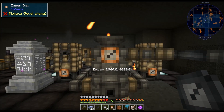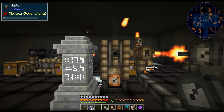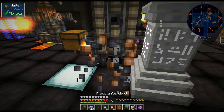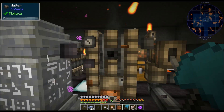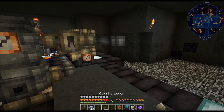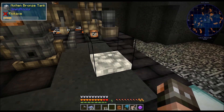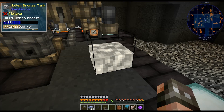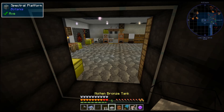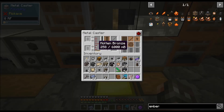You put these dials on a machine, look at them, and you can see how much ember is stored and how much fluid is inside — like molten bronze here. We can output the fluid from the top: grab a lever, put it on, output, and put a tank right here. This is liquid molten bronze — it looks more like silver, but I'm not going to argue. Do I have to cast it using the ember stuff, or can I just put this here, put a faucet on the side, and go like this? Yes, I can — we have bronze!